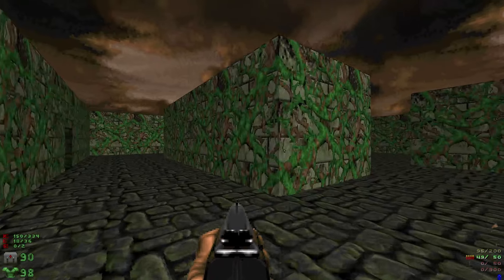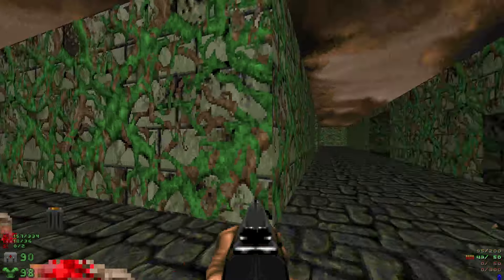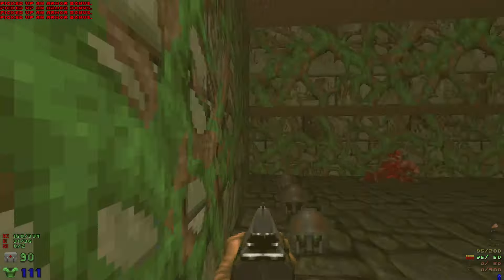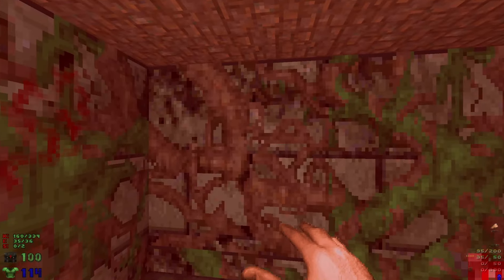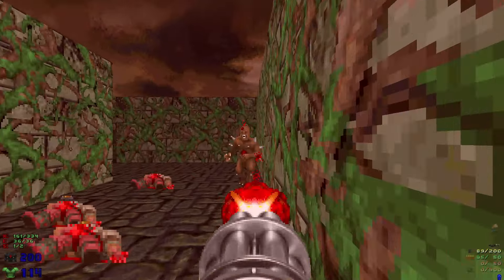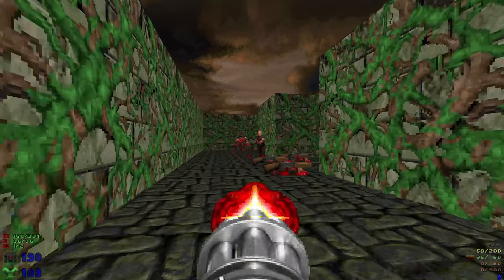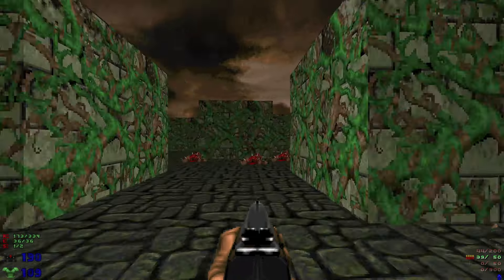And then we'll enter this little maze-like area here. Before we continue, let's head inside here. Take out the pinky. And we'll grab the berserk pack and some armor bonuses here. We're gonna head right back into this corner — you can see that the texture is slightly different than the rest. Let's just walk through there and we'll grab the secret supercharge. Let's take out the rest of the enemies in this maze — chaingunners and shotgunners. More imps over here. That should be all the enemies in the maze.